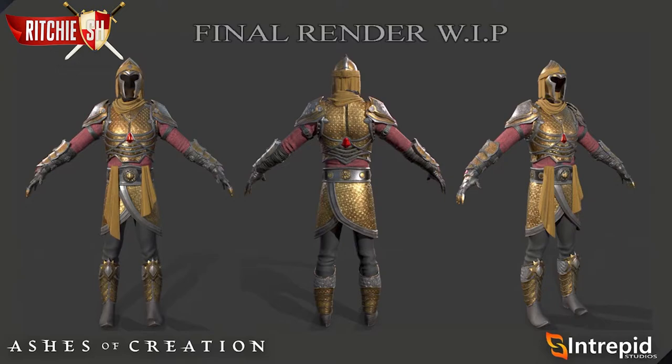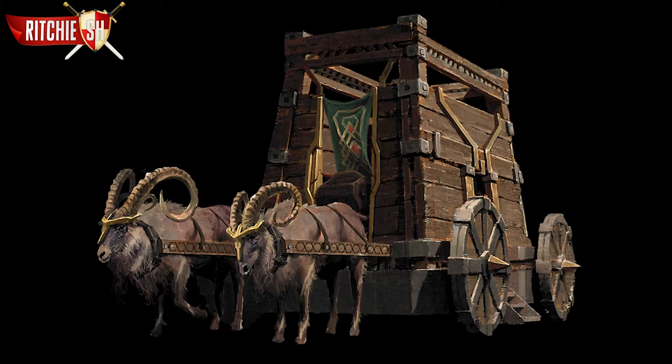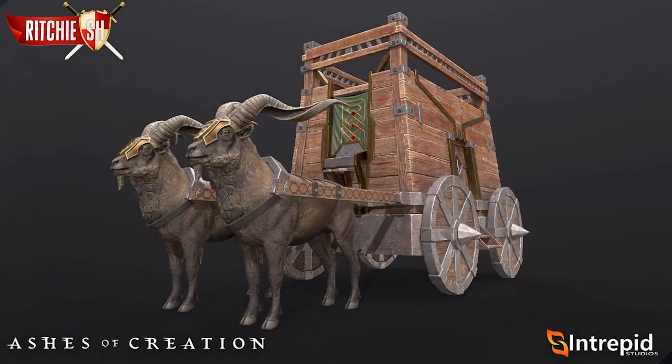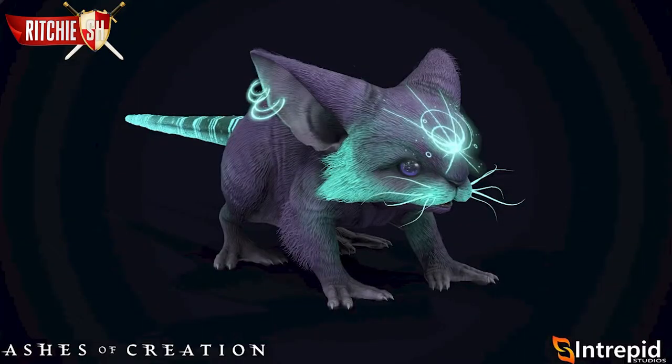Moving on, we got a look at some creatures in the game such as the ramstone hauler. You can see the dunir caravan, which was a cosmetic from one of the backer packages back in 2018. The devs at Intrepid do a fantastic job bringing these pieces from concept to render while maintaining the majority of the look in their game. We then see the Watcher of the Woods model, which was also part of a backer package in 2018. This guy looks like a cross between a cat and an owl, and in-game he will be a smaller pet as his body is about the size of two character heads. Then we have the luminous star crawler, which was from a backer package back in January of this year — a pet cosmetic skin that anyone who purchased that package will have in the game.